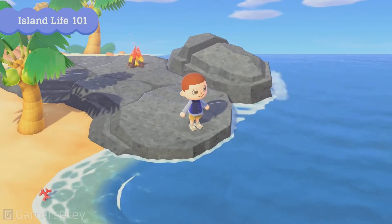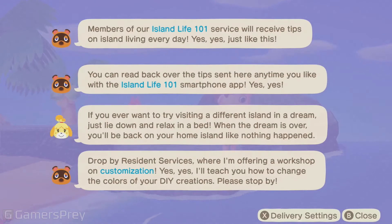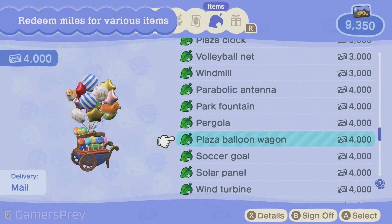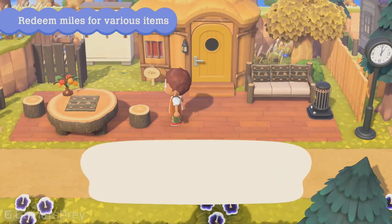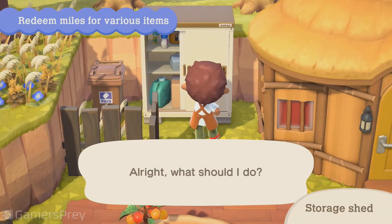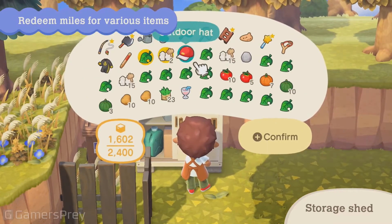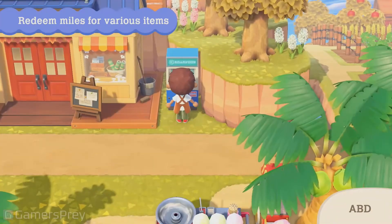A new Nook phone app, Island Life 101, provides tips on enjoying your island. Rest assured, newcomers — you'll be able to ease into island living. Additionally, you'll be able to acquire more furniture by redeeming your Nook Miles. When your pockets fill up from the day's activities, this storage shed will come in handy. It connects to your home storage and can be placed almost anywhere on your island, so use it to easily store items or take them out. And when you need some bells from your account, this ABD should also come in handy.